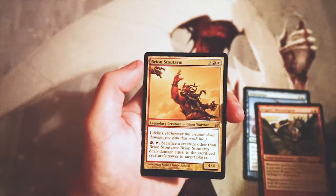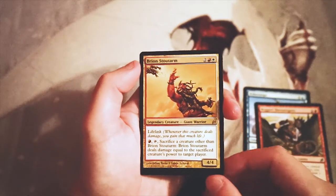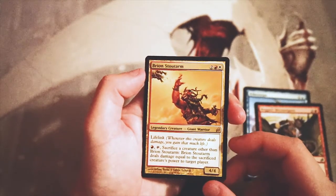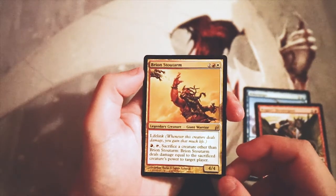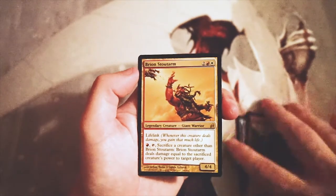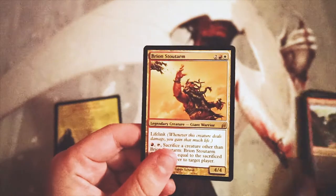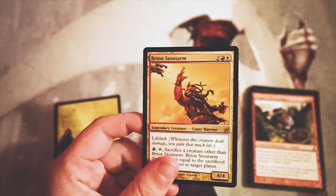Our rare is Brion Stoutarm — a 4/4 for two, a red and a white. It has lifelink and you can pay a red and tap it to sacrifice a creature other than Brion Stoutarm, dealing damage equal to the sacrificed creature's power to target player. This definitely blows the other cards out of the water — this is hugely powerful and definitely the pick in my opinion. By all means let me know if you disagree in the comments below, but I do think this is the correct pick.